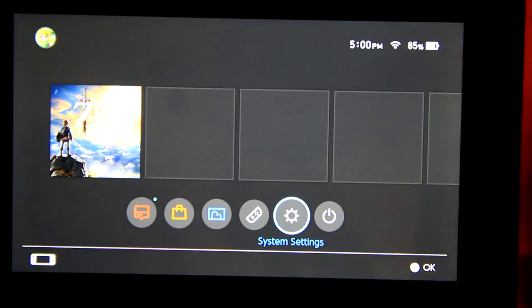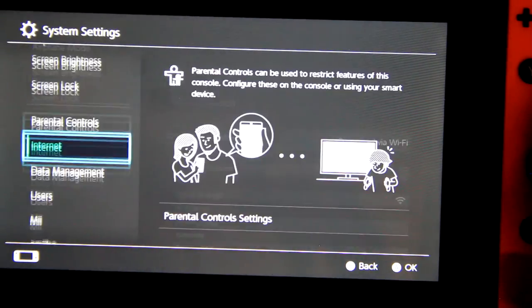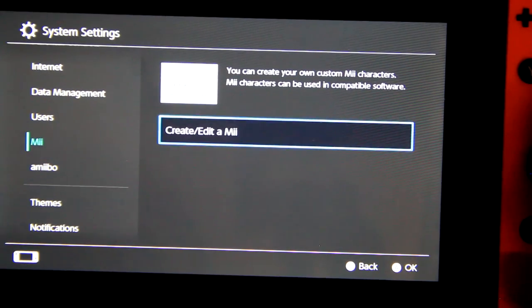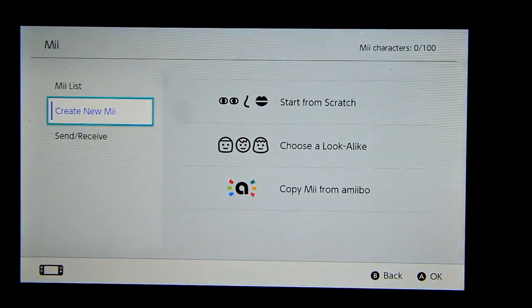Let's go down and create a Mii character here. We go to System Settings, I believe — down to Mii. Create, edit a Mii. Hopefully you guys can see this good enough in the video. Don't want it to be horrible quality, but this is the best I can do right now.